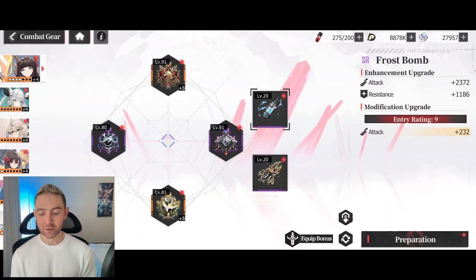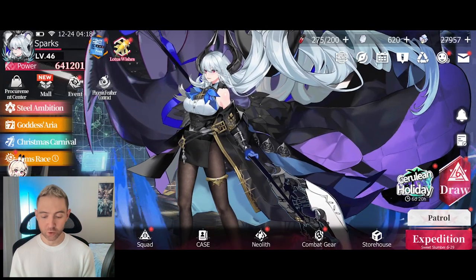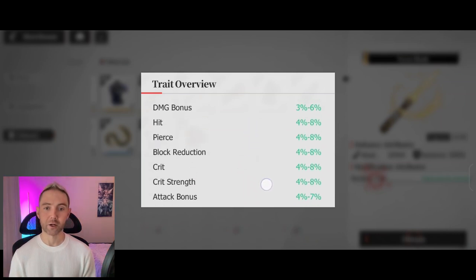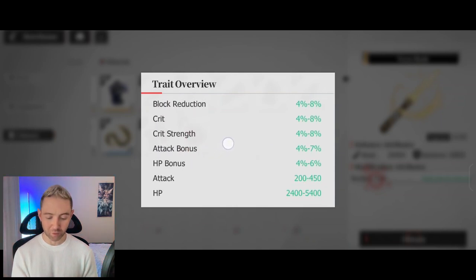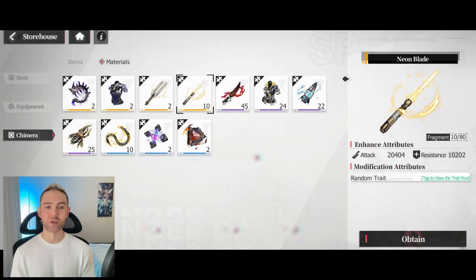Chimeras give you a random amount of stats. On this one I'm getting Attack +232. The R ones won't have any random stats, but any SR or SSR will come with random traits. In order of importance: the most important is the damage bonus, followed by crit strength — crit is a really good stat in this game, much better than it is in Nikke if you're a Nikke player. Third is crit rate, then attack percentage, then flat attack, and after that everything else like Pierce, hit rate, block reduction, HP percentage, and flat HP buff. The best ones are definitely damage bonus, crit strength, and crit rate.